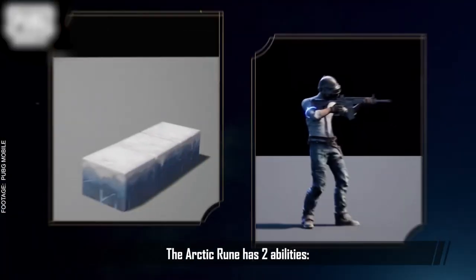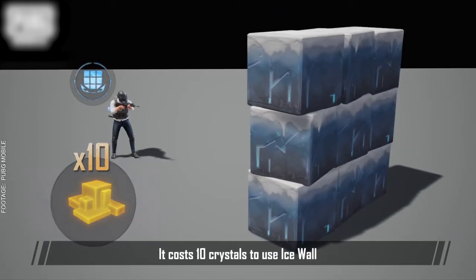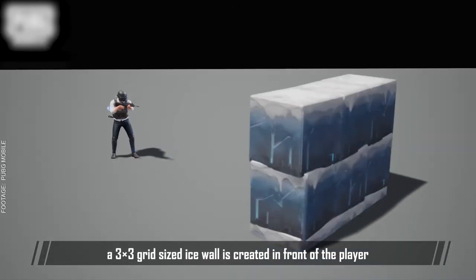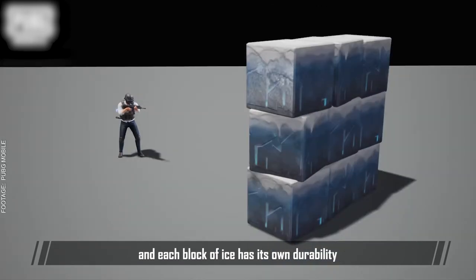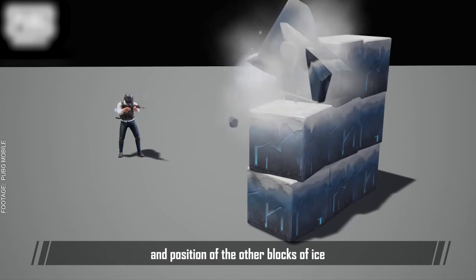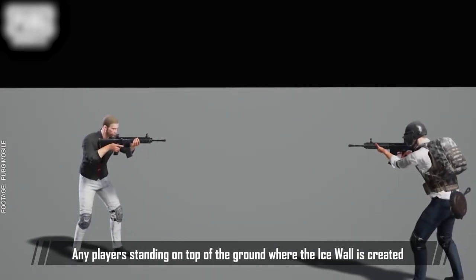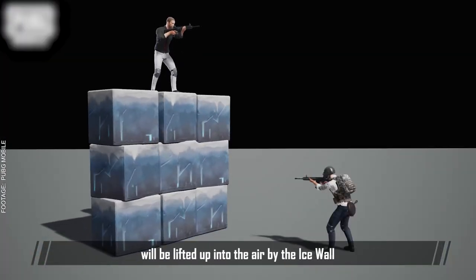Arctic Rune — the Arctic Rune has two abilities: Ice Wall and Freezing Ammo. It costs 10 crystals to use Ice Wall. When this ability is used, a 3x3 grid-sized Ice Wall is created in front of the player. The Ice Wall is made up of 9 blocks of ice, and each block of ice has its own durability. Each block of ice disappears when its durability is reduced to 0, but their disappearance does not affect the status and position of the other blocks. This makes it difficult for enemies to completely destroy your Ice Wall at once. Any player standing on the ground where the Ice Wall is created will be lifted up into the air.